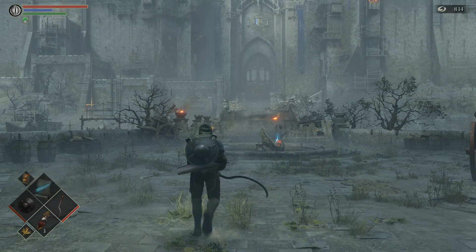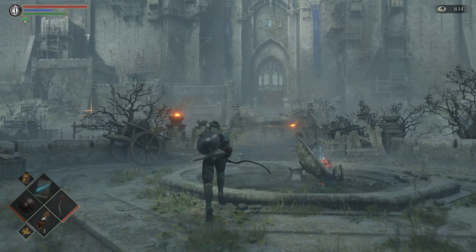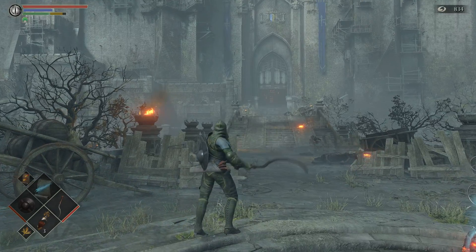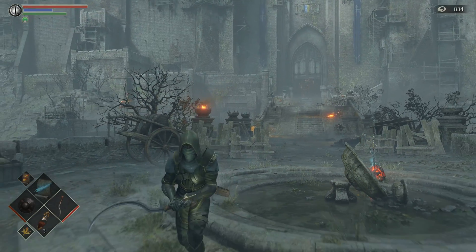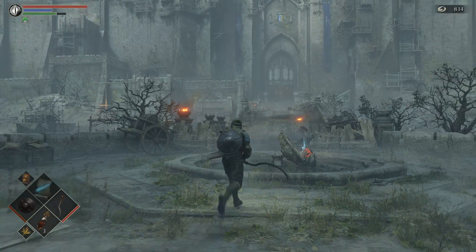The rolling R1 does a low slash. The sprinting R1 does a spinning slash, and the backstep R1 does a spinning slash as well.